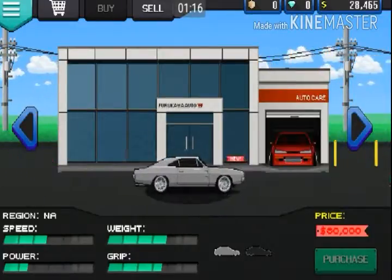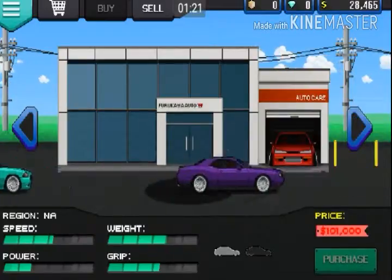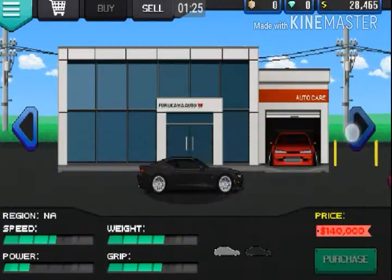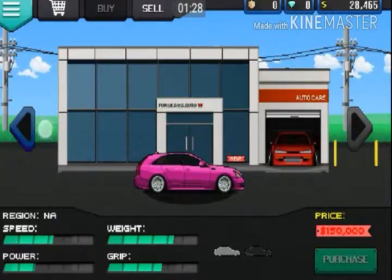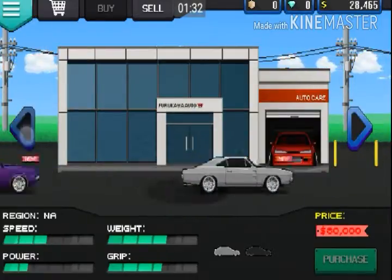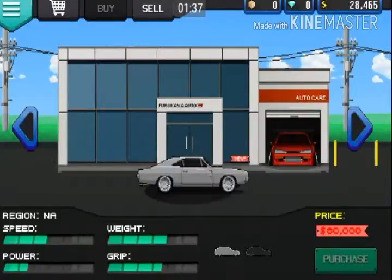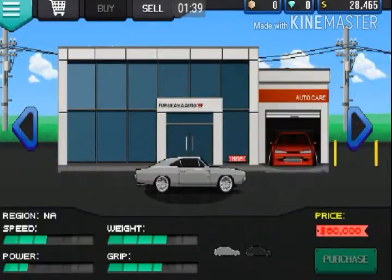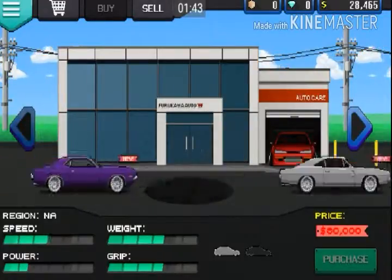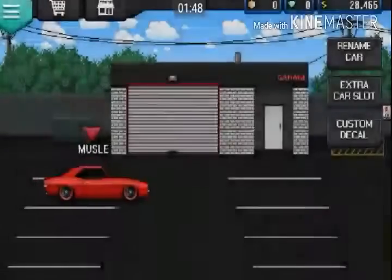That one's 60,000 and so is that one — so 120,000 total. The speed on these are amazing though. I'm choosing between these two, but honestly I might end up getting this one just because even though it costs less, the speed is a lot better and the weight is a lot less and the grip is better.